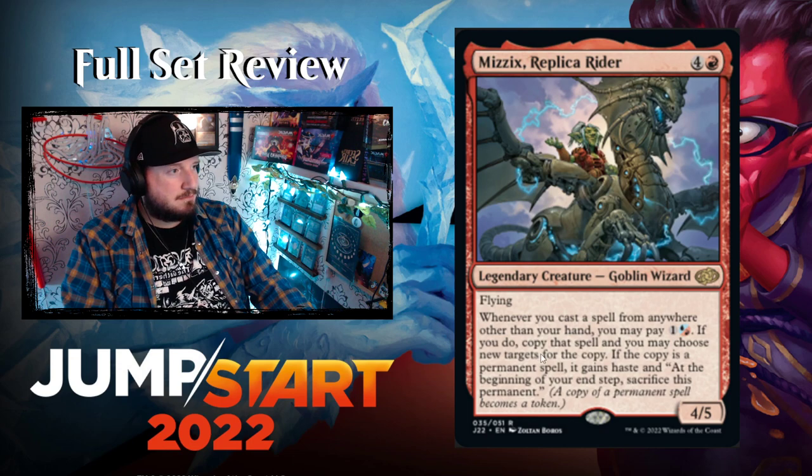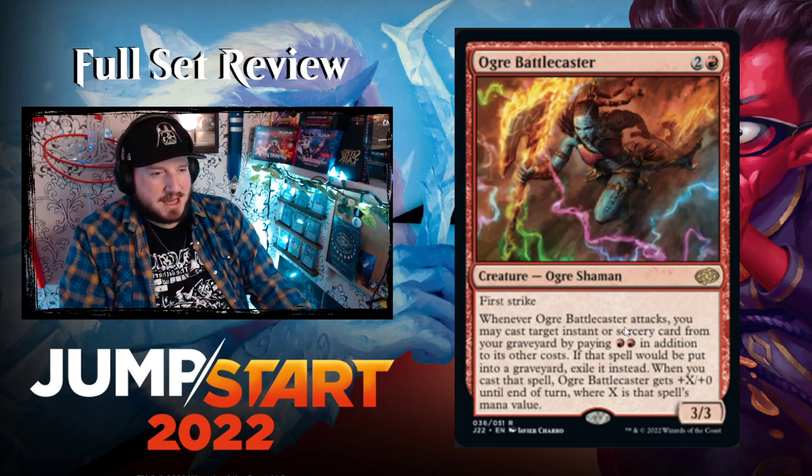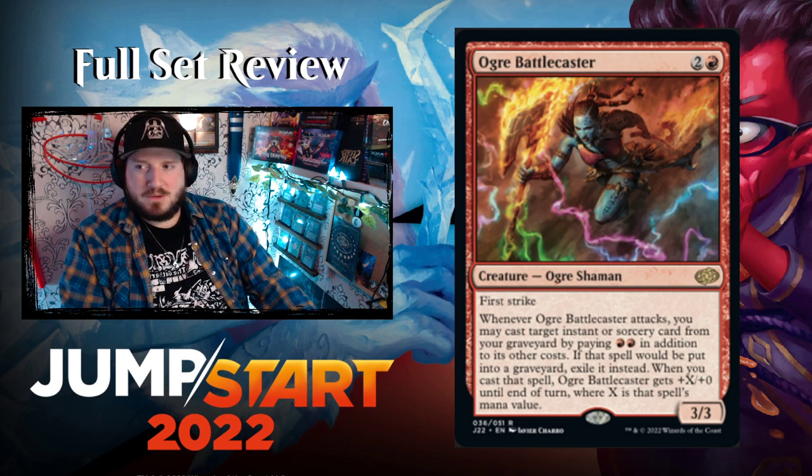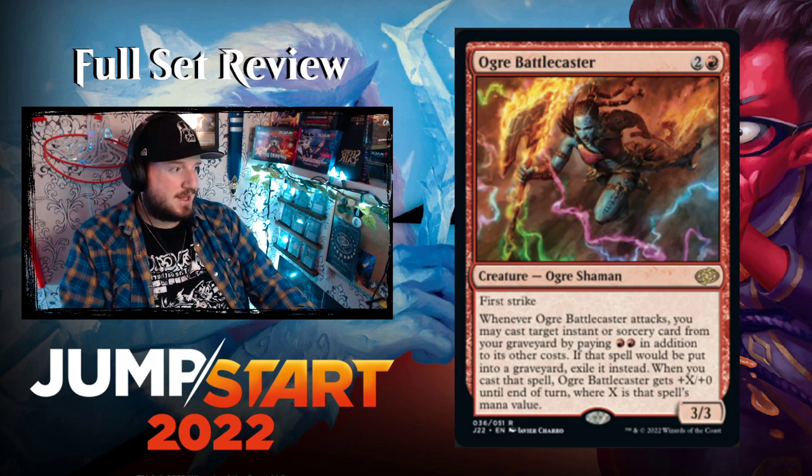If you cast something from the graveyard and it triggers Mizzix, you can copy it and all of a sudden you've effectively cast two new spells. That's kind of crazy.